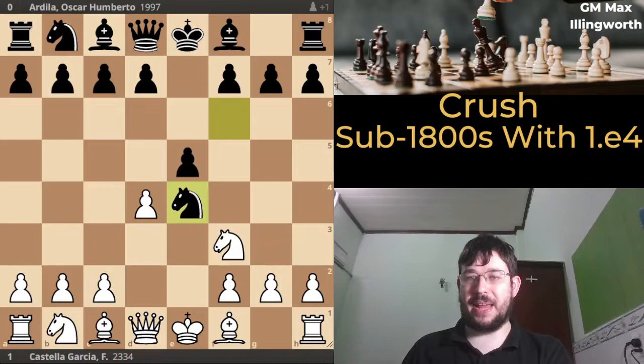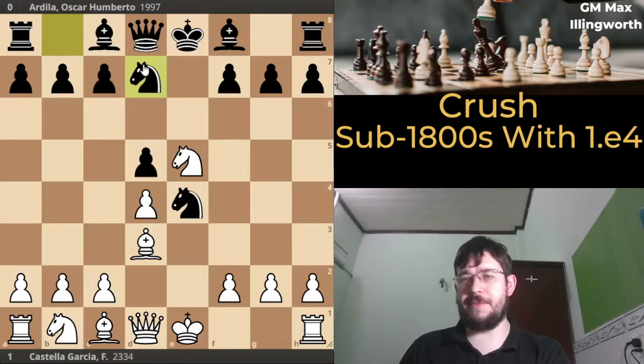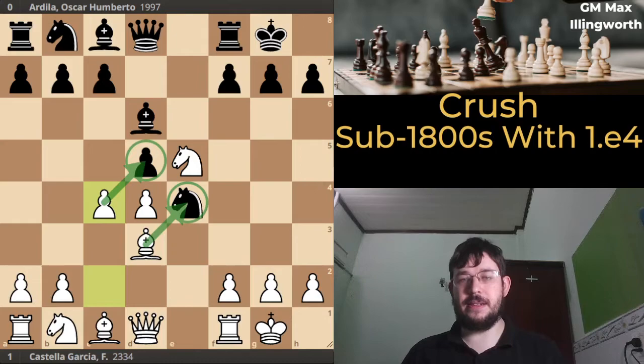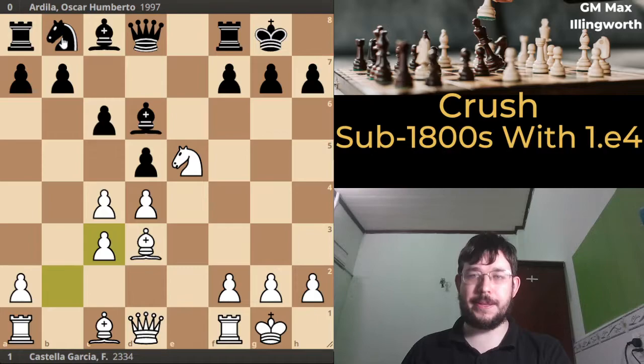In this game black plays the opening reasonably well with knight e4 and d5, which is the correct approach. At this point it's probably better for black to play knight d7 — at master level you'll face this more often — but at lower levels you'll face bishop d6 more often, which is indeed what happened here. After c4 we're getting nice pressure against the d5 pawn, making the e4 knight a little exposed. Following knight c3, takes, takes, we're actually following my course 'Crush Sub-800 Plays with e4'.